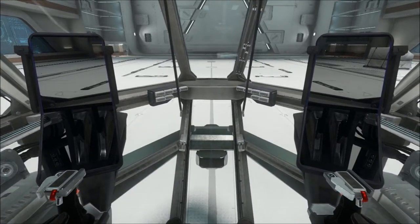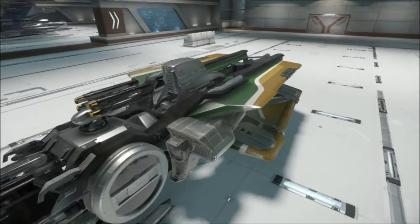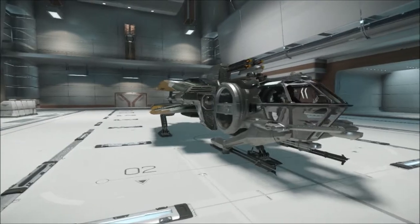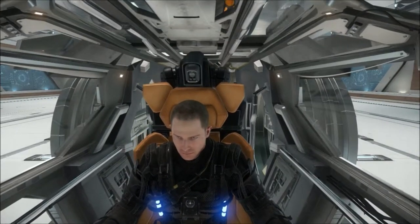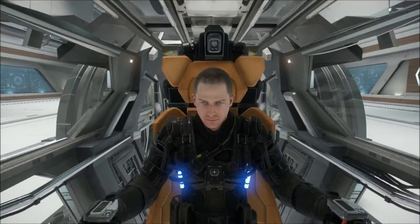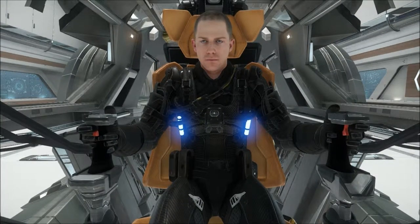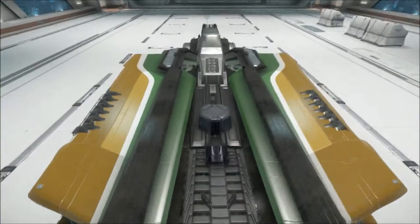If you heard that hissing earlier, you'll see the doors are now closed — so there is a way to close the doors in your Aurora, by getting in the cockpit. Zooming in you can see the seat — it's very nice, kind of a seat I'd want in my car. These hands are kind of clipping through the joysticks, so I'd expect them to fix that at some point, but I don't see it as a major concern.